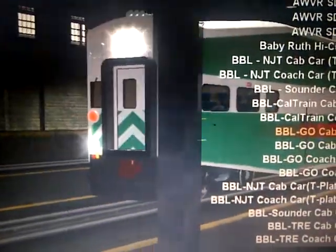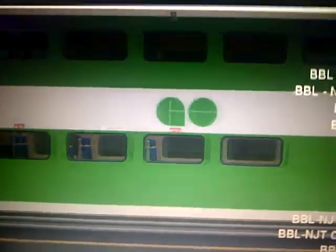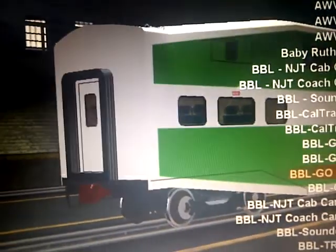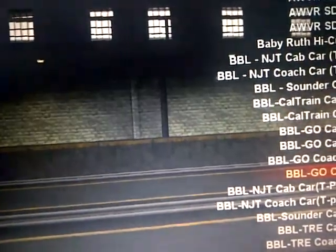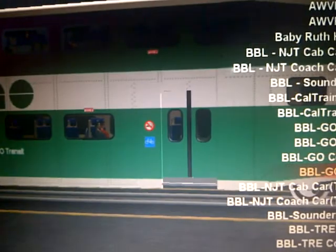We have the GO Transit cab car one — this one's loaded with passengers. And I have GO cab two — this one's not loaded with passengers, but there's more detail at the front and it's a different paint scheme. Then we have the coach car that goes with that last cab car, and the other coach that goes with the first cab car — the GO Train one — which has loadable passengers. Both are different paint schemes.